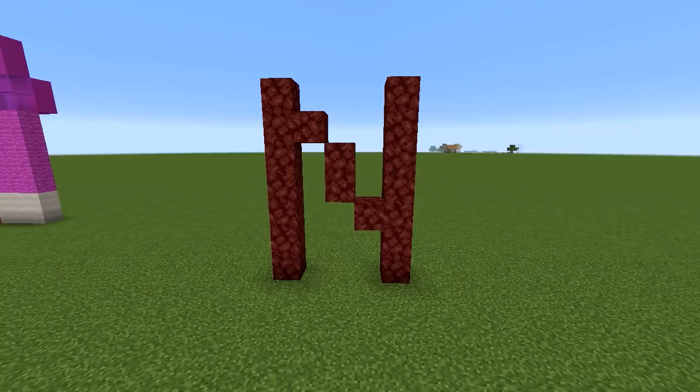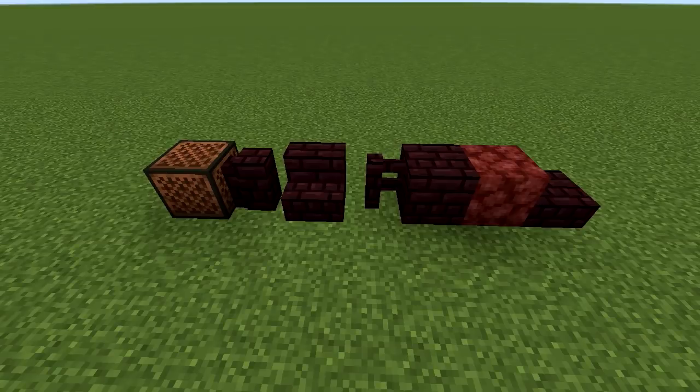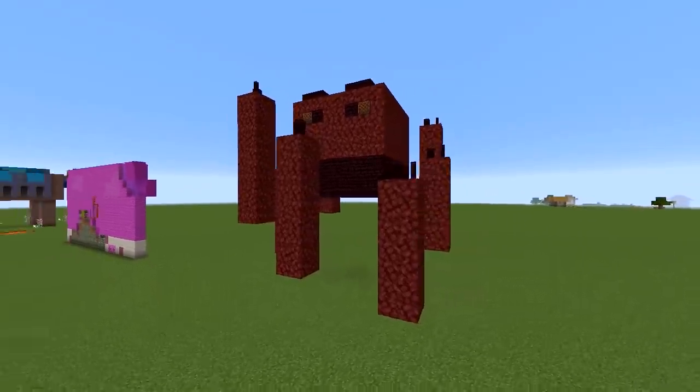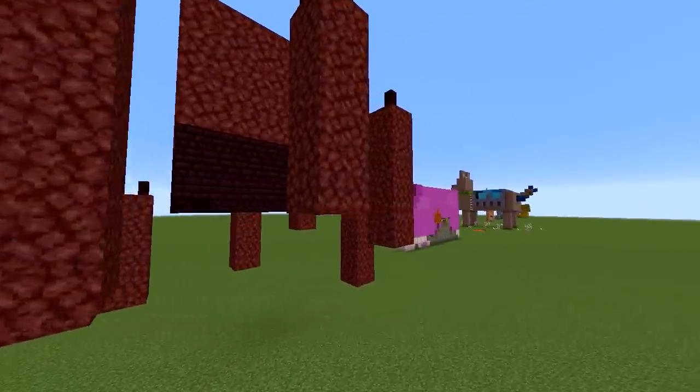N for no more letters please, make it stop. Not much choice — I'm so out of ideas now. N stands for never, and what do you find in the Nether? Blazes. But blazes are normally yellow, that's right, that's why I built one out of Nether blocks, because orange begins with an O.